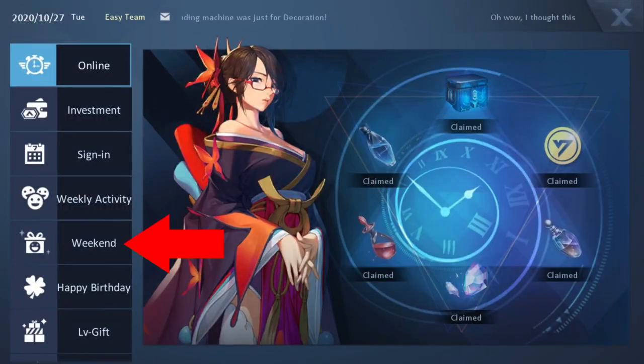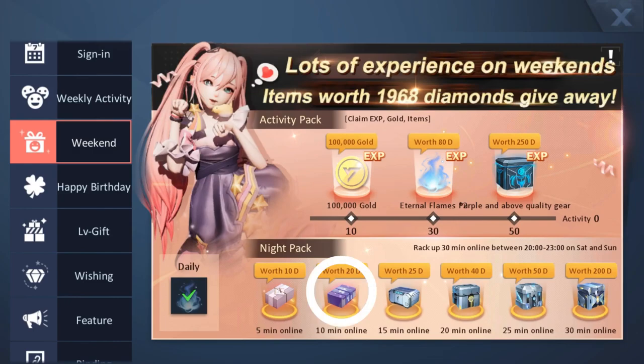The fifth source of home decker funds are the weekend night packs. The second, fourth, and sixth night packs give out 150, 150, and 300 home decker funds respectively, for a total of 600 for the first day of the weekend. So you can get 1,200 home decker funds worth from the night packs per week.